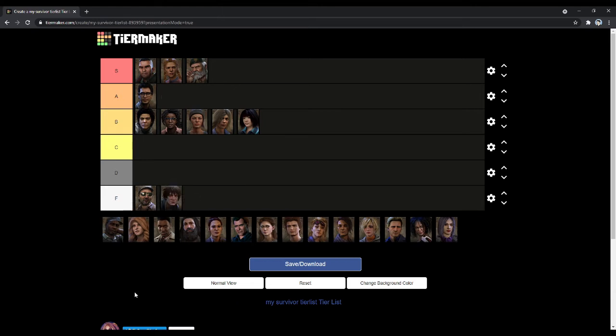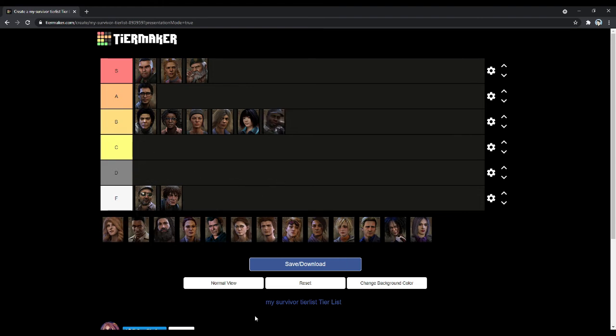Quentin — F tier. I don't even want to get into his perks because it's so depressing. He offers literally nothing. At least Ace has a gimmick perk — Quentin doesn't even have a gimmick perk. I don't know what they did with him. He's just awful.